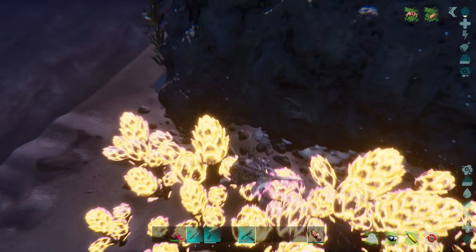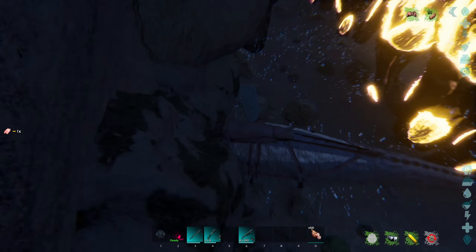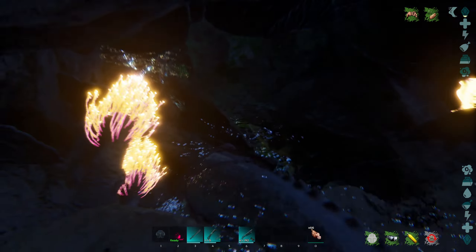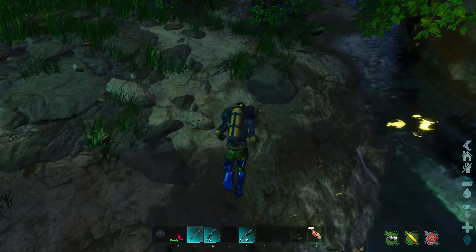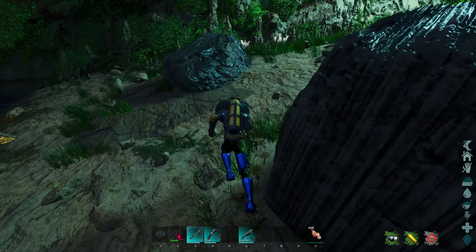Of course you can collect fiber in this cave as well. It's got oil nodes so you can grab oil, plenty of crystal, and another explorer's note. It does kind of twist upwards making a spiral. The next cave is up in the northeast corner, and the entrance is going to be down among the glowing vegetation.